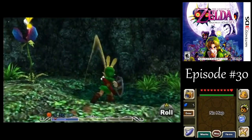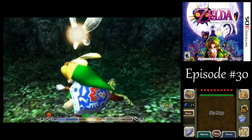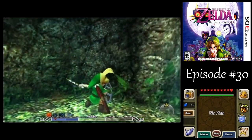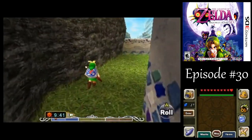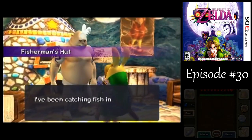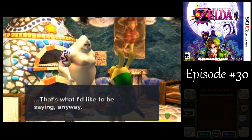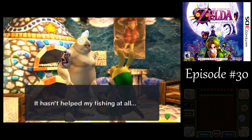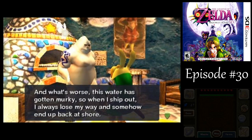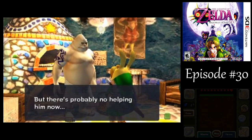Might as well get some Deku Sticks — you never know, you might need them. If you go over here — more rupees! And I'll actually need those to buy another item. That's all been taken into account with the routing. Let's go talk to the fisherman while we're here — maybe he can teach us some tips. He says Zoras are fish, essentially. He tells us the water is murky — they got murlocs in there maybe. He gives a little hint of where you're supposed to go next.